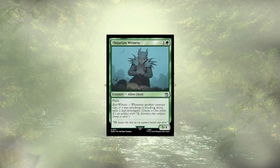The Joran Witness is more clue fodder and to an extent graveyard hate. They can be flashed in as a 0/4, and if a creature dies, is attacked, or blocked by itself, they get exiled and we get a clue. If this deck cared more about clue synergy I could see it being decent, but as they are, they don't fit in here.